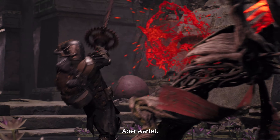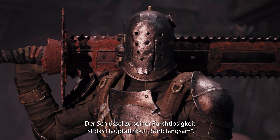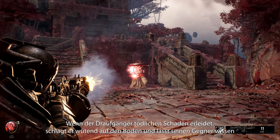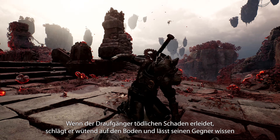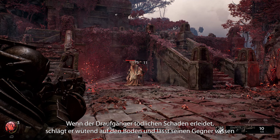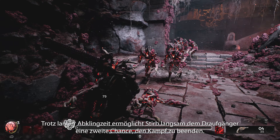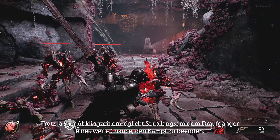But wait, there's more. The key to their fearlessness is the prime perk, Die Hard. When the Challenger receives fatal damage, they pound the ground in anger and let the enemy know — not today. Though on a long cooldown, Die Hard allows the Challenger a second chance to finish the fight.